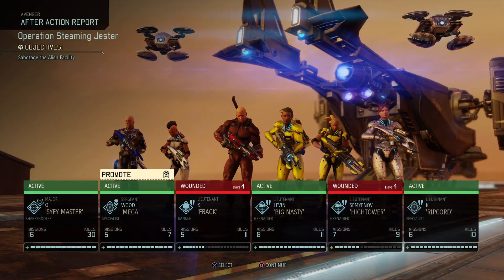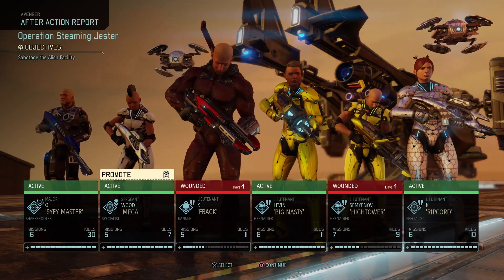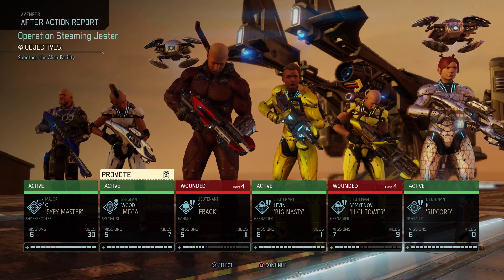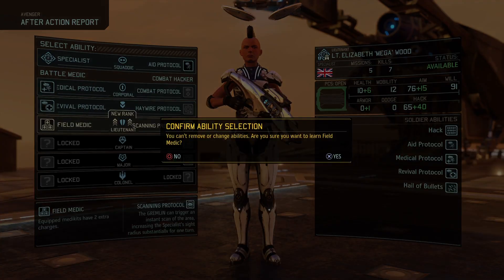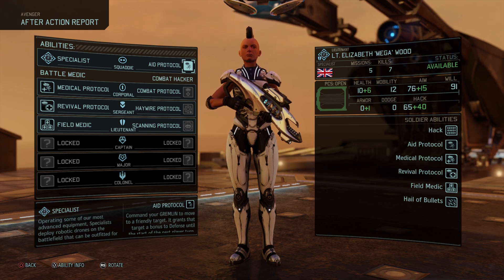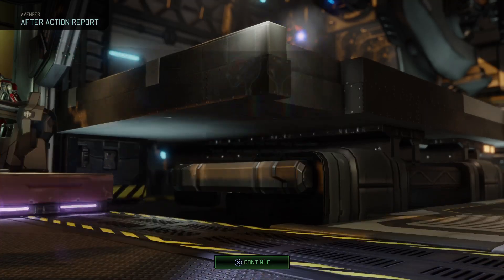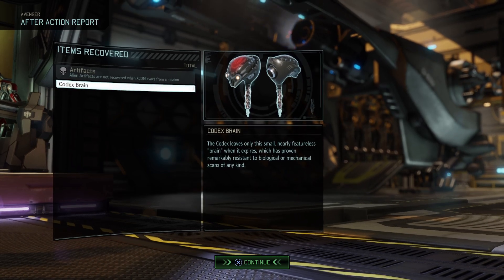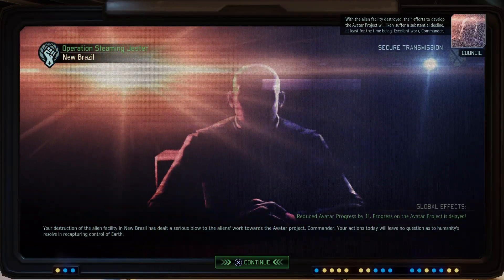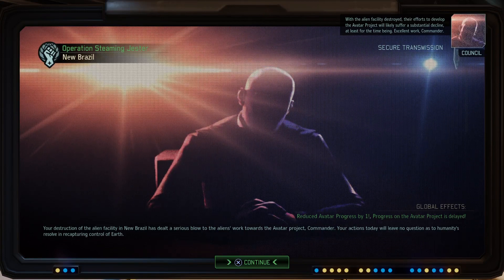A couple people limp in there. Frack is down for four days. High Tower is down for four days. Only one promotion though. And just a codex brain. With the alien facility destroyed, their efforts to develop the Avatar project will likely suffer a substantial decline, at least for the time being. Excellent work, Commander.